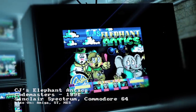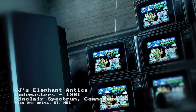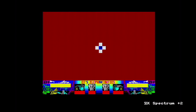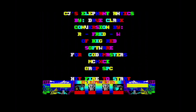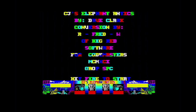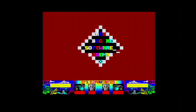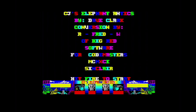Hi and welcome to another edition of TuneVision. This time it's time for some early 90s platforming action on the 8-bits. In the early 90s the games market was awash with platform games cashing in on the success of the Sonic franchise, and Codemasters were no exception to this. CJ's Elephant Antics was produced in 1991 by Codemasters, programmed by Genesis Software and converted to the Spectrum by Big Red Software.